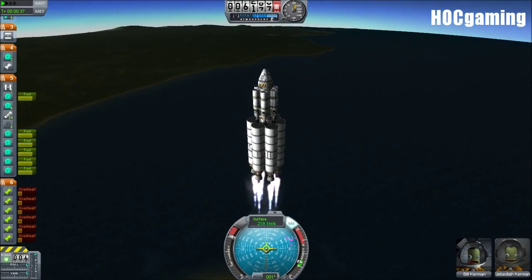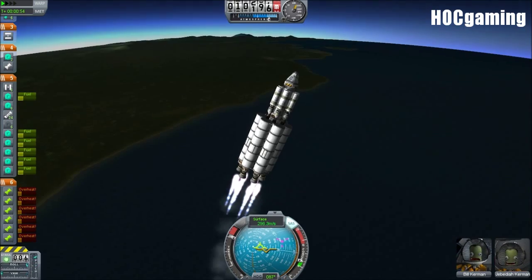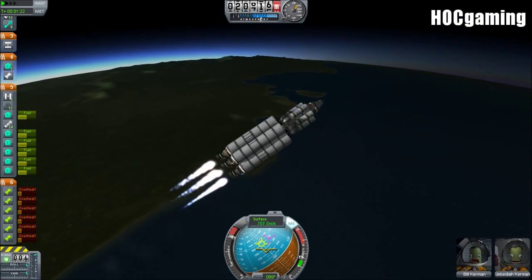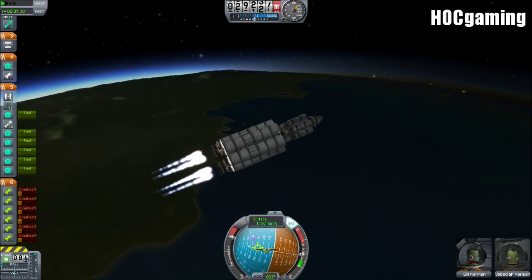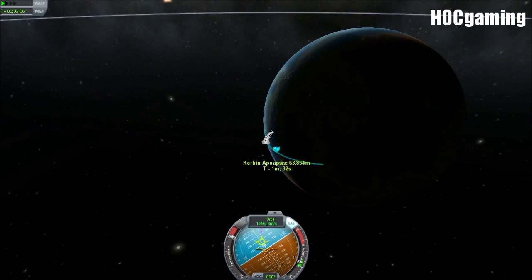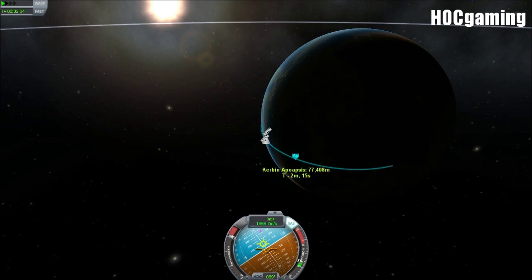I have to admit I made a big mistake, and that big mistake was to not send this craft at the same time as sending Bob's original landing craft. Because despite the fact that in my last video I said he'd only have to wait about 75 days, in fact he has to wait for the planets to realign. So before recording this video I did realign the planets, which took about another 240 days, so let's hope that he doesn't run out of food or anything.